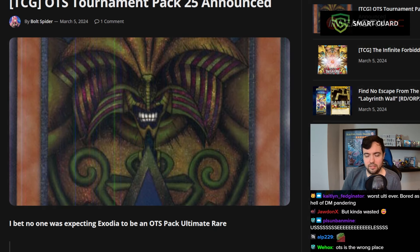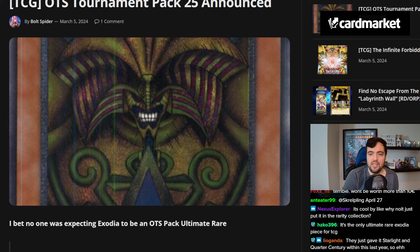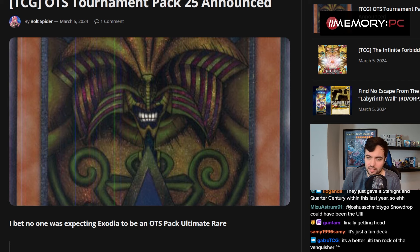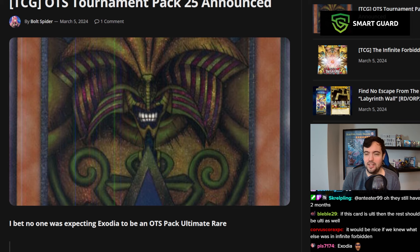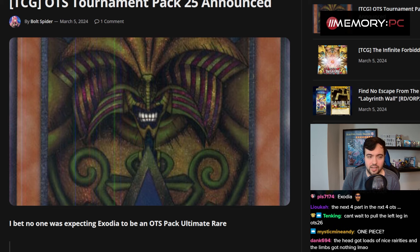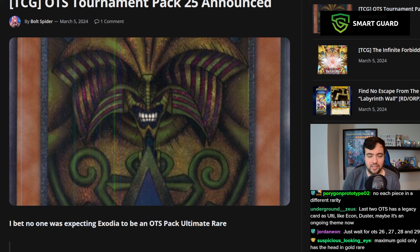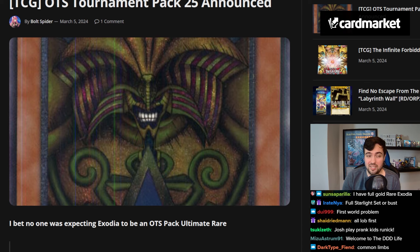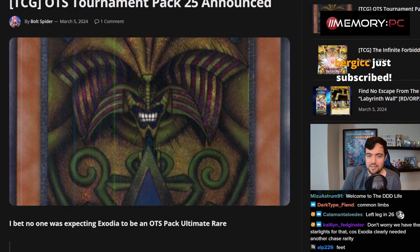My bigger issue, unironically, is that I find it kind of weird to print only one piece of Exodia in a certain rarity. No matter what you think, if I want to collect an Exodia card in a certain rarity, I'd want my full set to have the same rarity. It'd be very weird having an Ultimate Rare Exodia Head and not having the arms and legs in the same rarity. Does that mean they'll print the other Exodia pieces as Ultimate Rares in consecutive OTS packs, kind of like they've done with Sky Striker links?